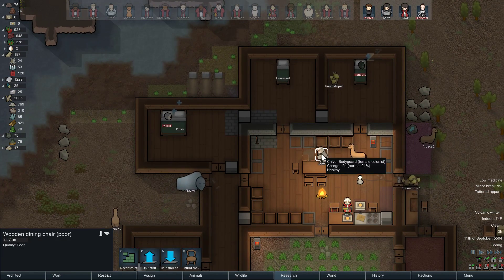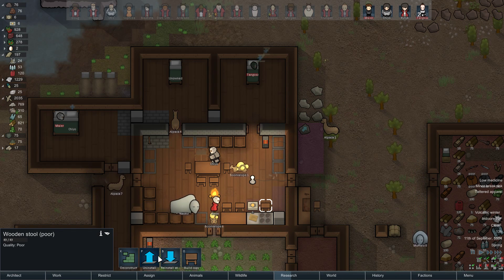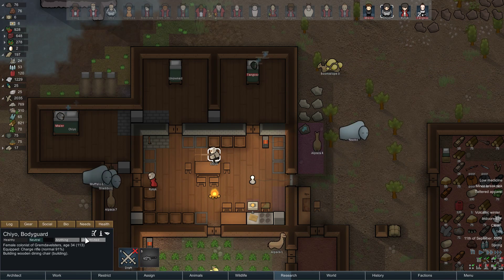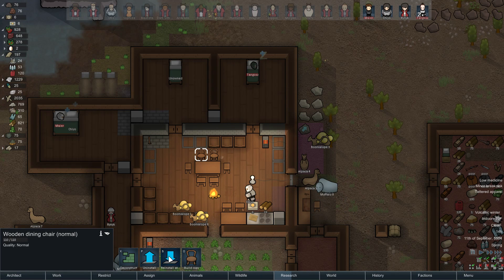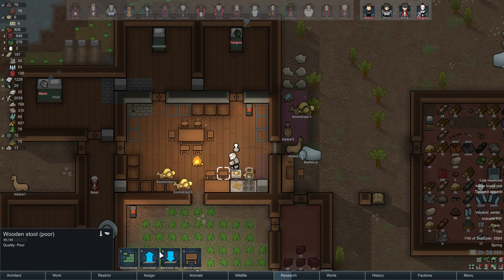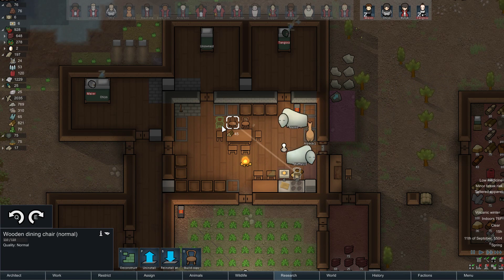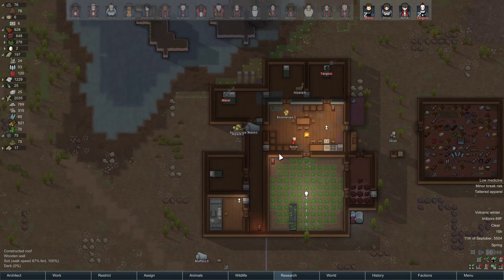Alright, so Chiyo's making chairs — poor one. I guess we can repair another poor stool with that. Get rid of that. Almost to level 9. I think we moved this one over here. Let's get rid of this one — you can start that one. I guess we can make another one? Why not, just put one over here. Give Chiyo something to do, we have a lot of wood.